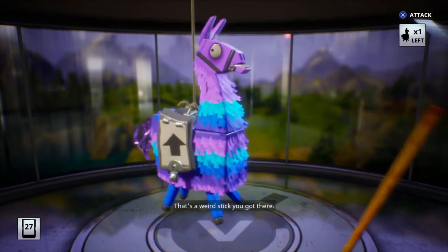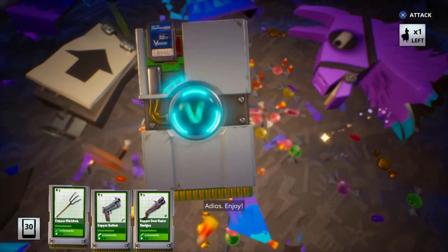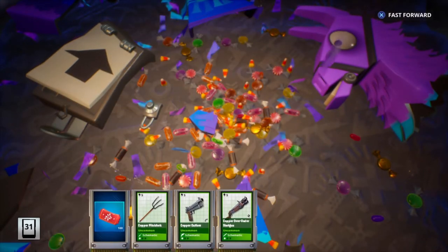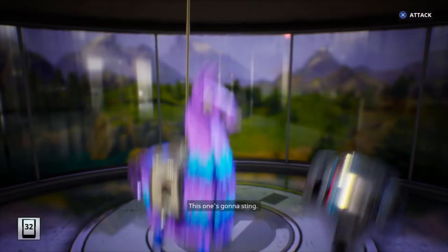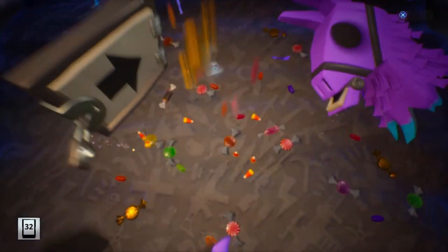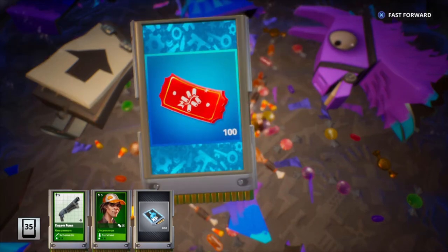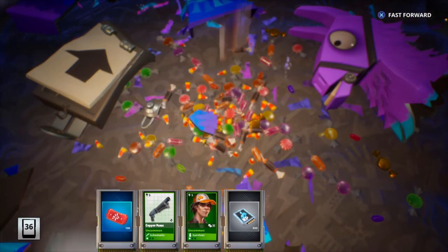Yes! We got a mythic! Oh my god, a mythic survivor — no way, out of a freaking upgrade llama! I just got a mythic survivor. I can't even get a mythic out of a Super People llama or even a legendary troll truck llama, and it's got to be out of an upgrade llama. Oh my god, I'll take it though. One more — can we get another gold one? No, but oh my god, two legendaries and a mythic — holy cow!